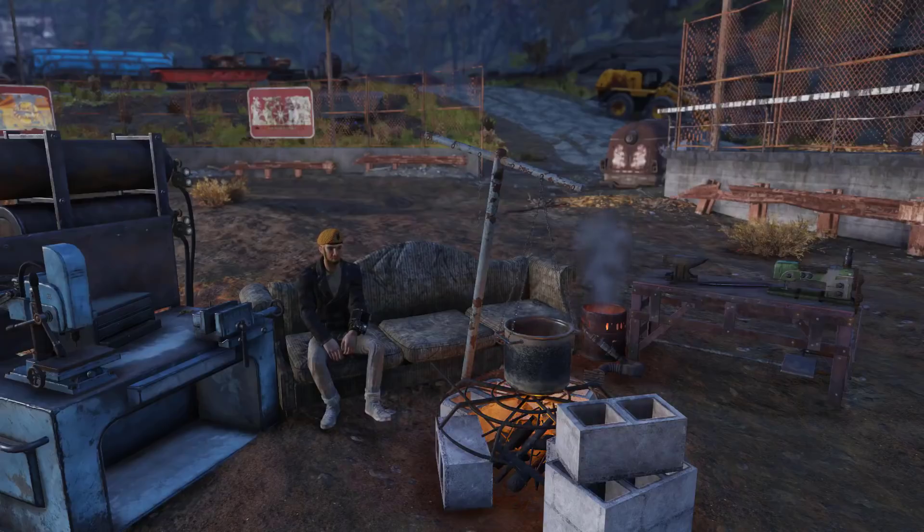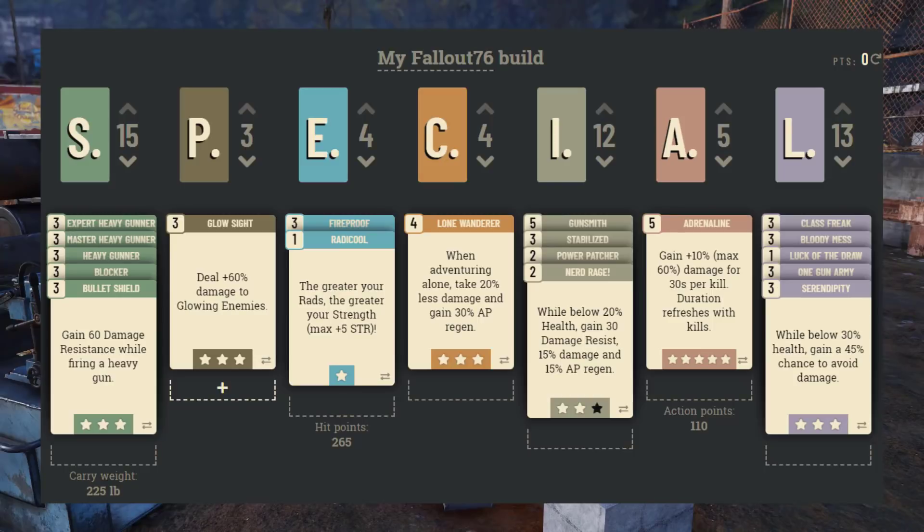What's going on everybody, this is Alex KGB. A couple of things I wanted to talk about. First is an update on my build. As you can see, I added Seren DPT — not sure how to pronounce that right. Endurance is now down to 4, Luck is up to 13, and I also picked level 2 Nerd Rage for the intelligence.